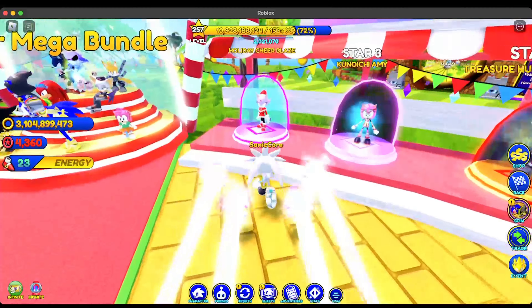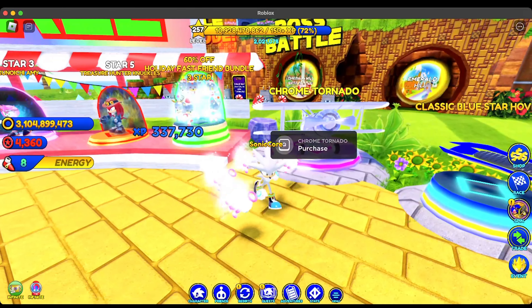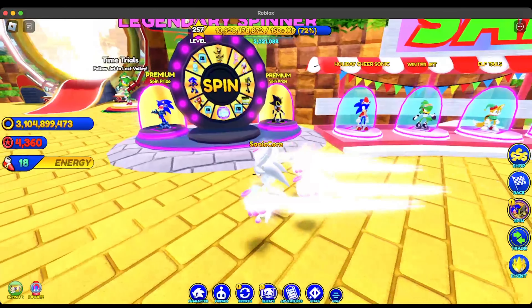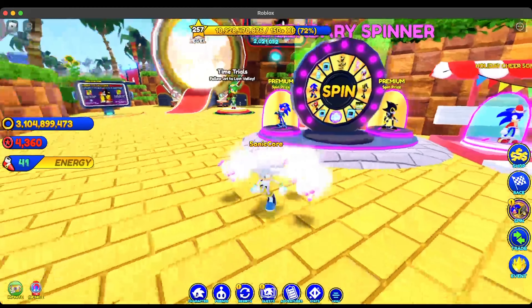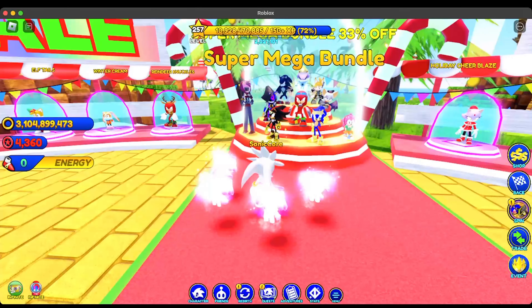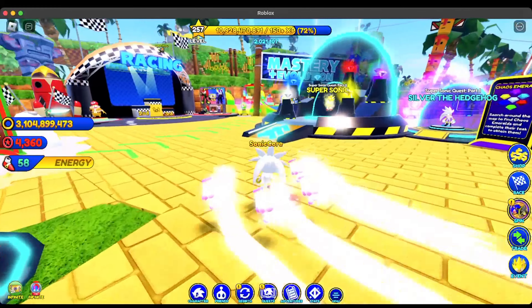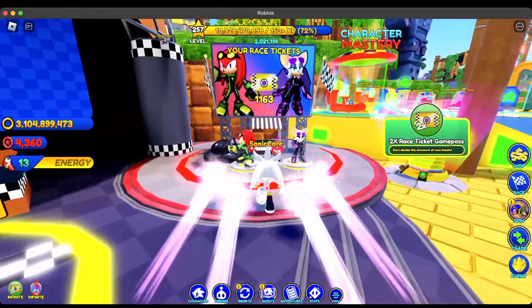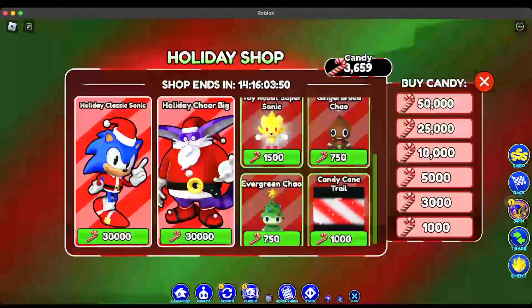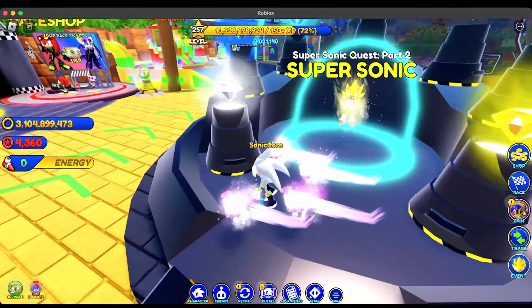We've collected almost all the Chaos Emeralds. Now we need to go to Emerald Hill to complete the last two tasks: destroy 500 Badniks and complete 20 Time Trials. You won't be able to do these two tasks at the same time, unfortunately. Destroying the Badniks is probably going to take the longest. Doing the Time Trials is going to be really easy — just do Emerald Hill Zone Trial 1 because it's the fastest one.